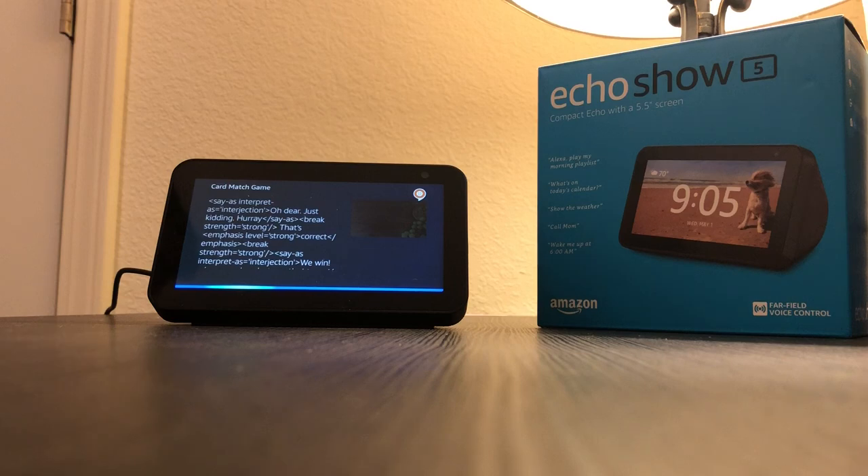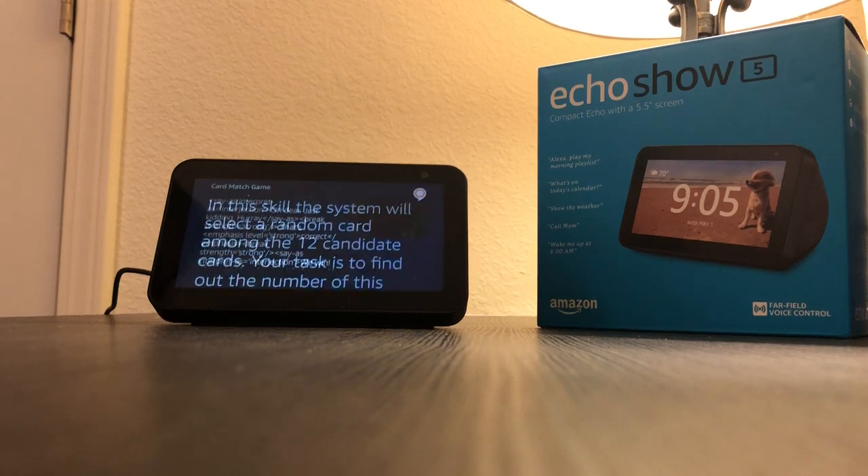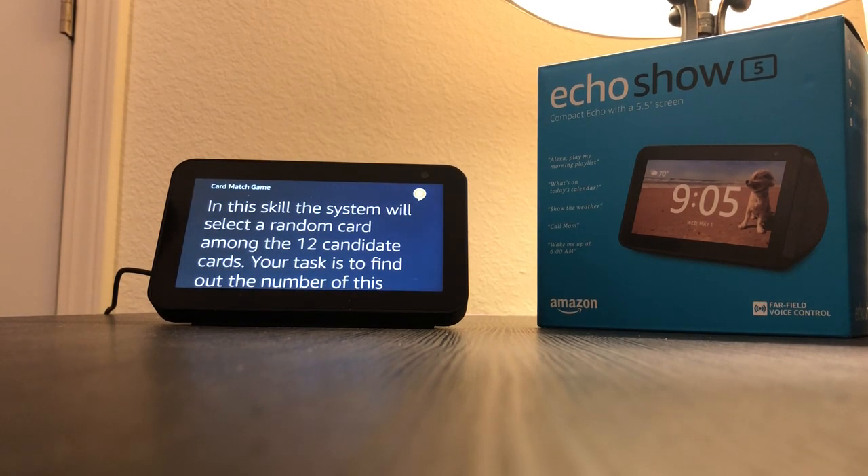Help. In this skill, the system will select a random card among the 12 candidate cards. Your task is to find out the number of this secret card in 60 seconds. You could ask Alexa about the rotation, symbol and color of the symbol in different positions, like center left. You have only three chances to guess. When you get ready, say start to begin this game.